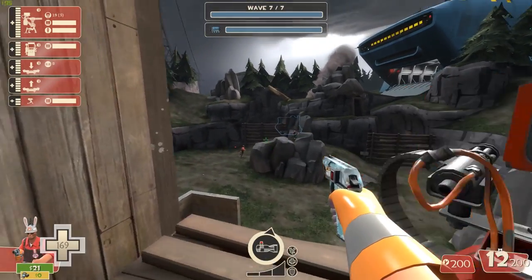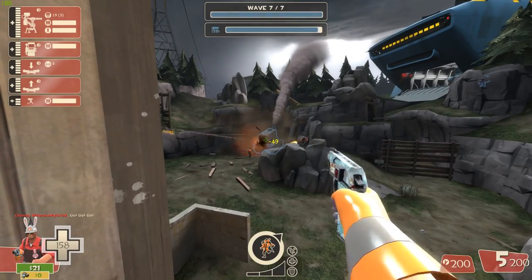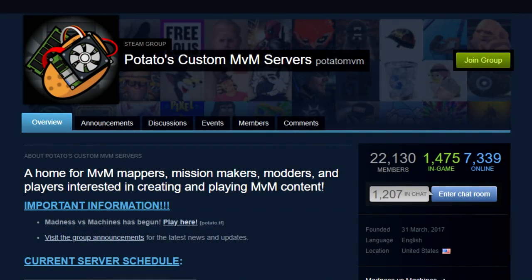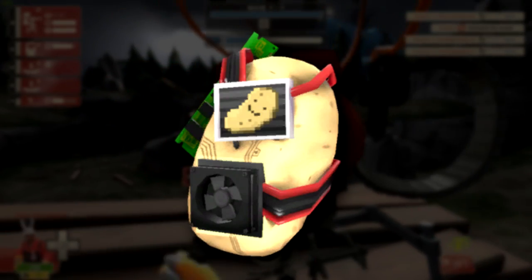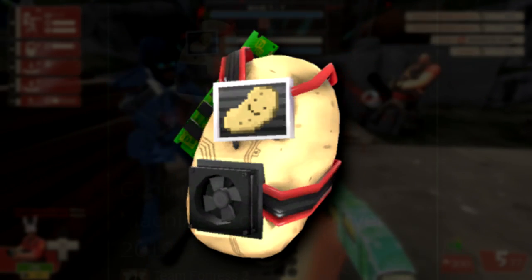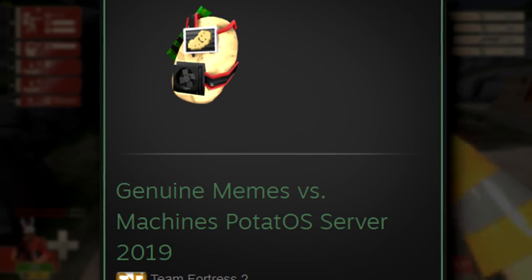Whilst not strictly Portal-related, I want to mention the Memes vs. Machines Potato-S Server 2019 Medal. Memes vs. Machines was a community-run project organised and hosted by a community called Potato's Custom MVM Servers, whose logo is inspired by the potato-powered GLaDOS from Portal 2. The medal features a potato — much like the community's own logo — with computer parts attached, implying they are powered by the potato itself. The medal's name is even stylised as Potato-S, a reference to GLaDOS's name as a potato, and it's a word used in one of the track names on the official soundtrack.